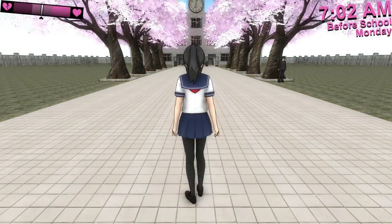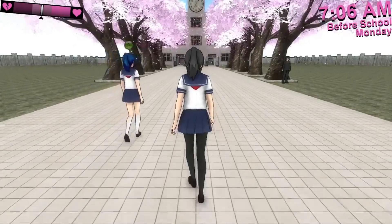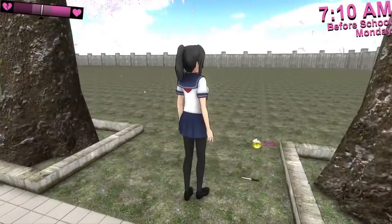In Yandere Sim, the player's reputation determines how they are treated by other students. The bar at the top left corner of the screen represents the player's reputation.